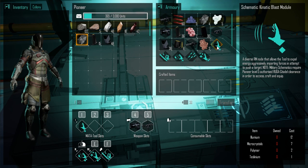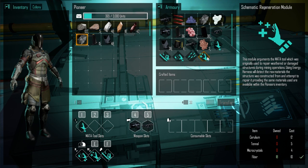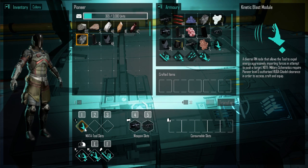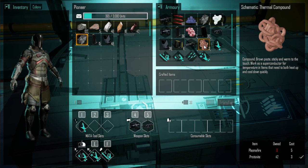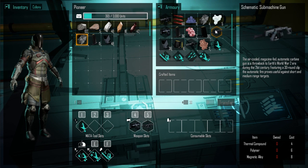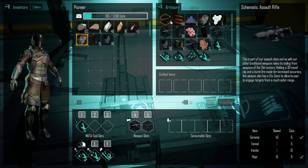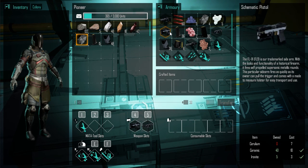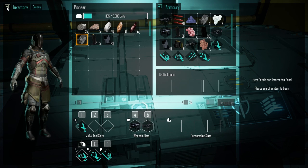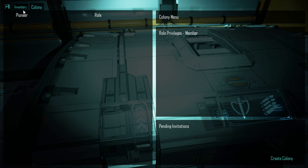We need it to make these — like the kinetic blast module, which we have. We don't need it for anything else though, do we? No. Assault rifle would be fun. Sniper rifle would be really cool too. So maybe we start working towards the next tier weapons. Colony — that's us. We could create a colony. That's cool.